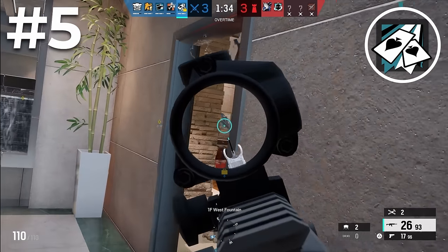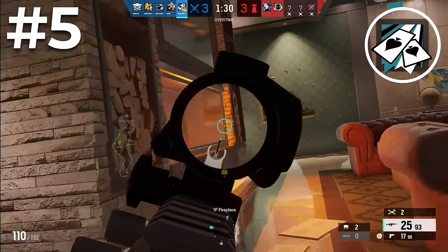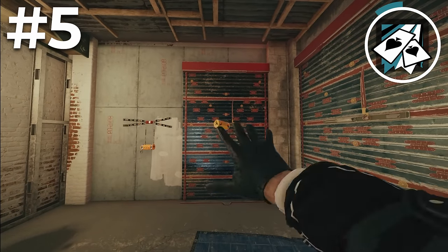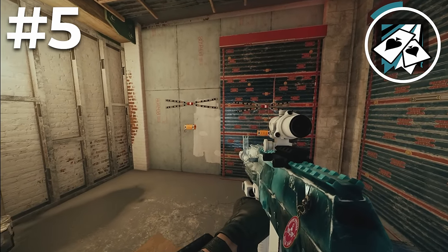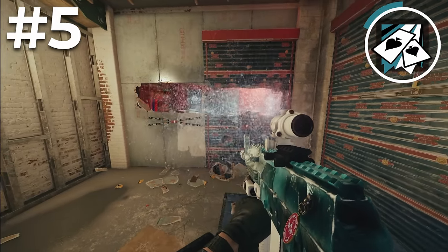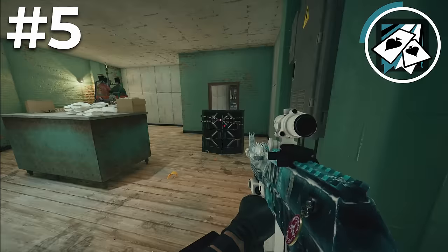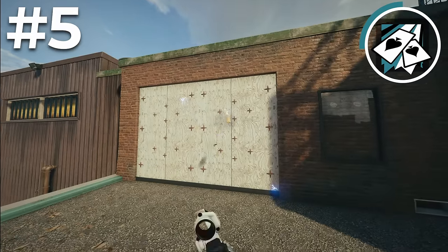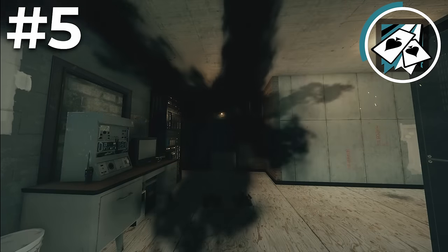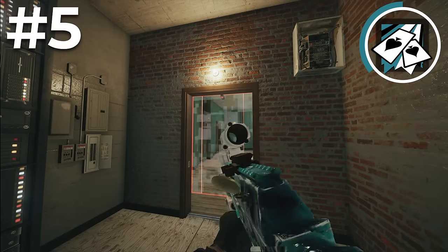The next operator on the list is Ace. Ace is a hard breacher much more centered around supporting the team, and in most people's opinion the best hard breacher in the game. Ace's ability is his Selma charges, which can open up soft or mainly hard surfaces like reinforced walls or hatches, used to create easier entrances into the site or to create more lines of sight. He can also destroy castle barricades and shields with his ability. Just make sure before opening a wall there's no wall denial like Mute, Bandit, or Kaid, and you don't want to throw your Aces near Jaeger ADS's or Wamai discs as they will get caught.